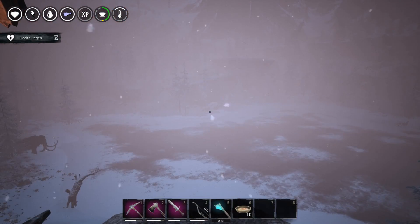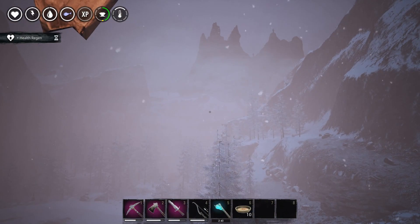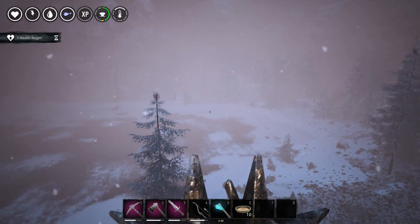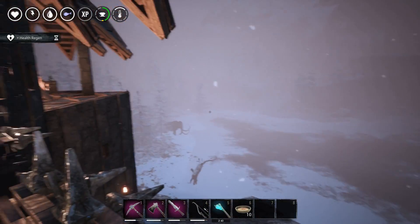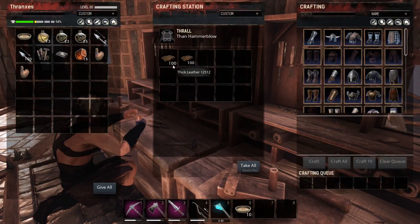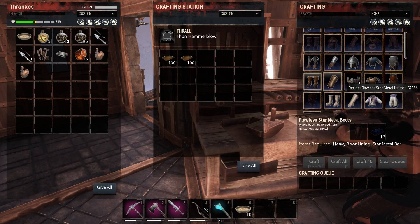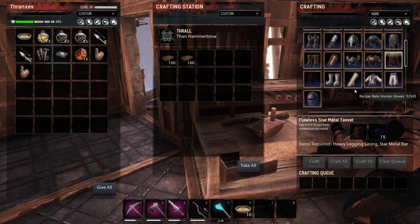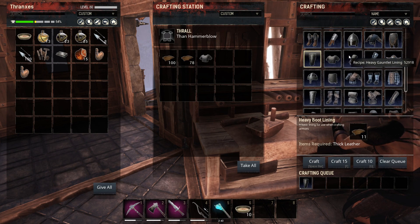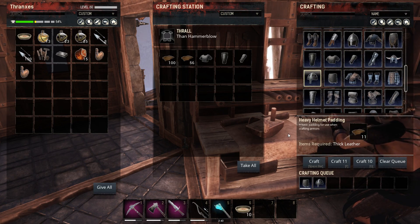They should scatter across this area here. Hopefully they don't end up further up the mountain. If they do, we're going to trek to them anyways. They normally end up in this area — I've seen them land on the frozen lake itself, which would be ideal at this point. So we've got our armor ready to go. In fact, we can start making some of these heavy linings — heavy chest padding, heavy boot lining, heavy legging, heavy helmet padding.